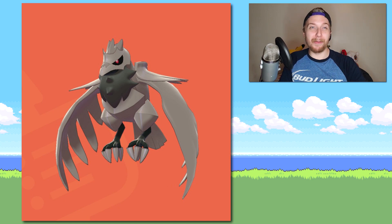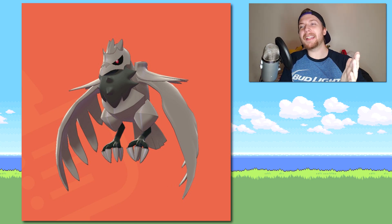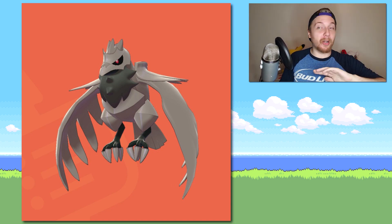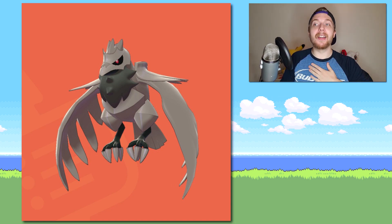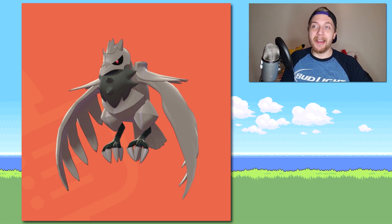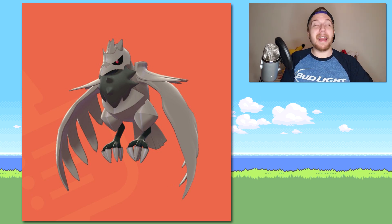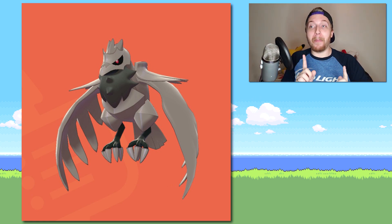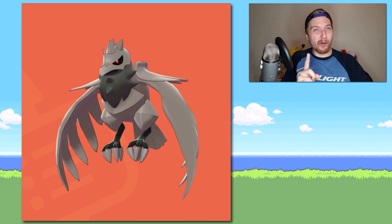This next one is tied for my favorite of the generation. Corviknight looks so good — he looks cool as is, but when you make him pure pitch black with red eyes — oh my god. He's one of my favorite Pokemon from this generation and one of my favorite color schemes for shinies. I'm just losing my mind. But there is one that may top this for me.